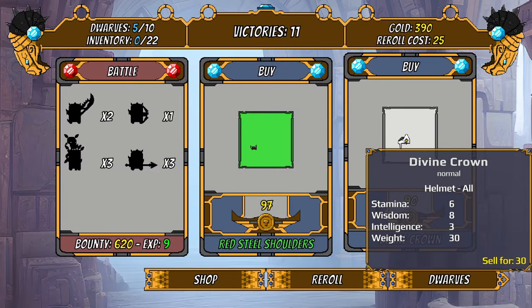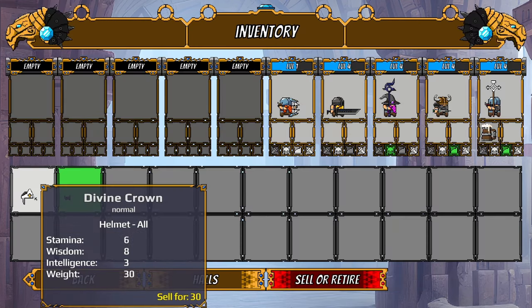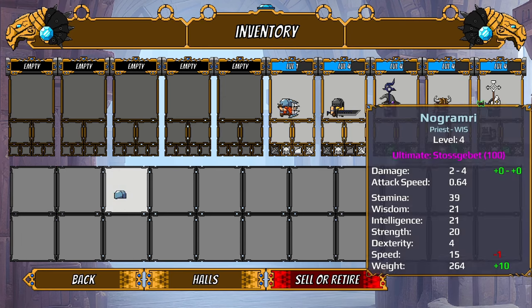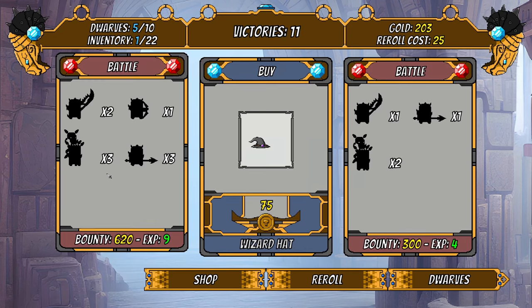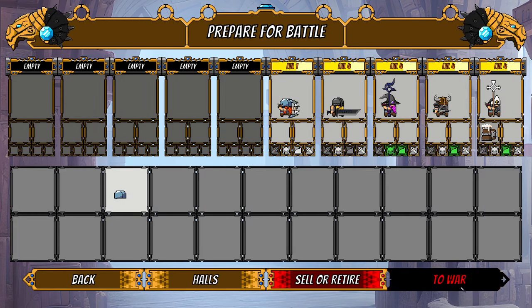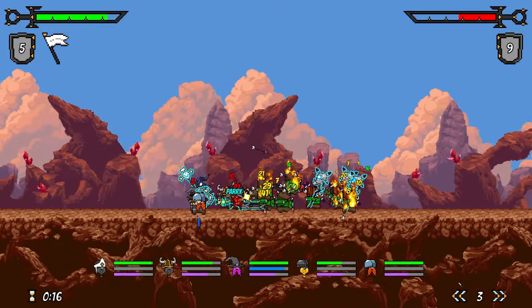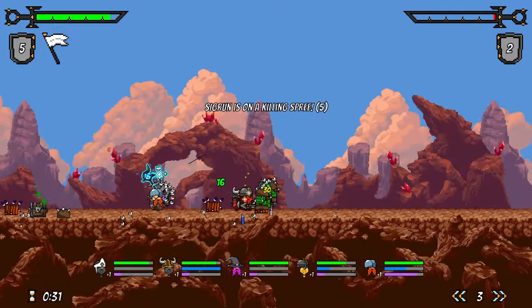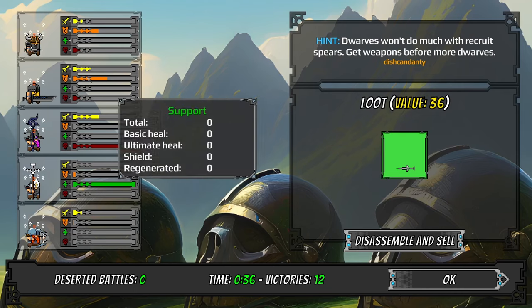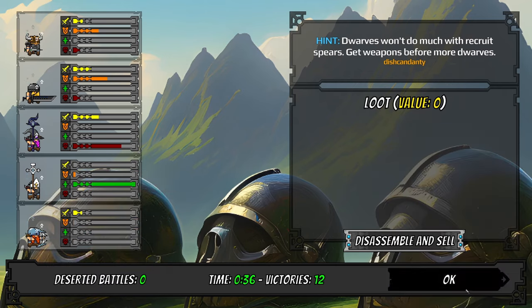We got a divine crown that'll help our priest. I'm really not paying attention to stats — hopefully the dev isn't cringing. I'm playing on a very surface level: oh, that looks like something that would work on a priest. Things are working out though — we've got good range, the healing is working really well.